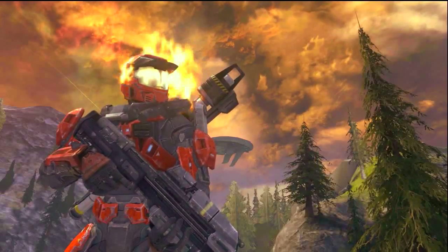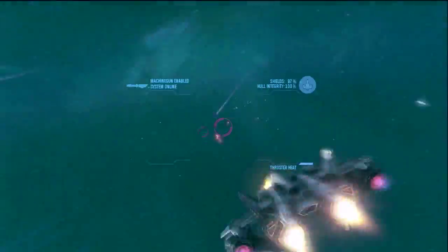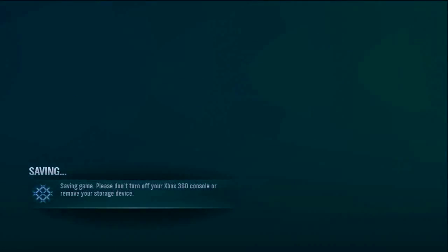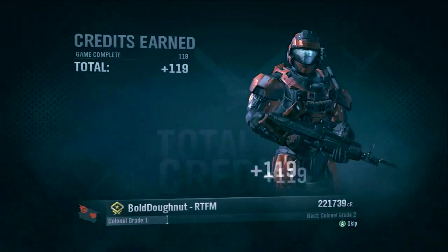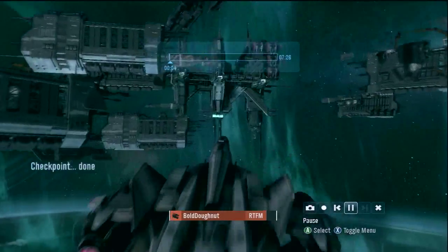So, what do you have to do? Well, it's fairly simple. First, do what you always do and play a game of Halo Reach. It doesn't matter what game you play or what your character looks like. Then, when you're done with your epic game, head on over to theater mode and take a screenshot of the game you just played.